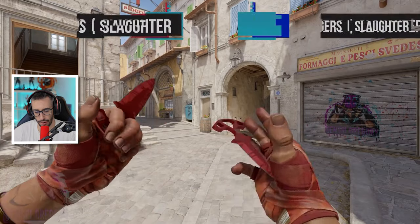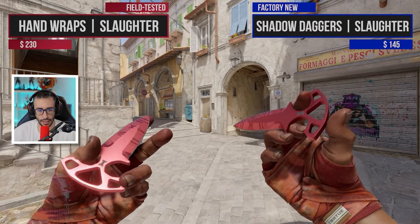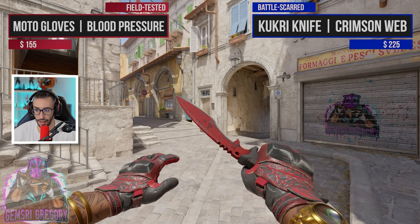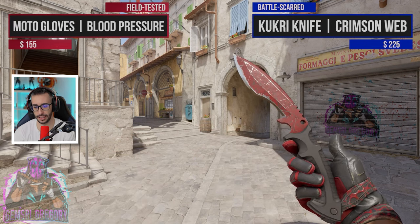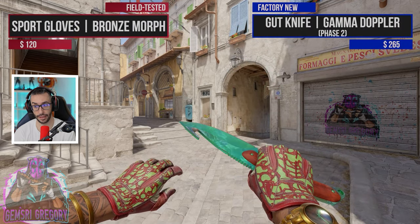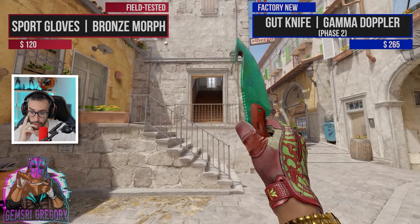370 dollars: we have the Slaughter with the Postal gloves — the Slaughter is cool, cool. We continue — the Kukri: the first Kukri we see is without a doubt a knife that I love, guys, and it's going to get cheaper because it's in the current case that is being opened a lot.